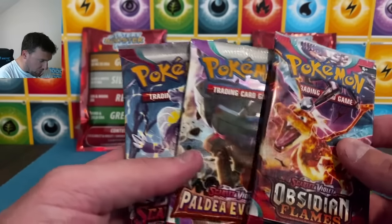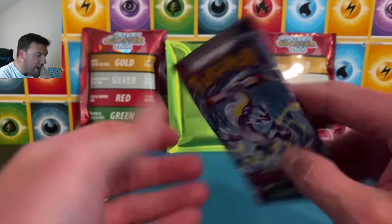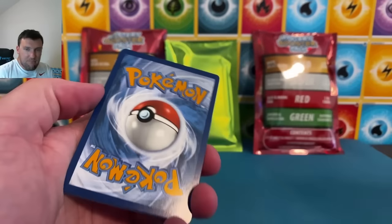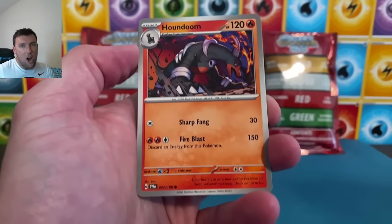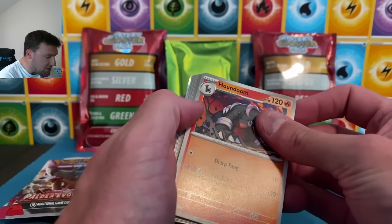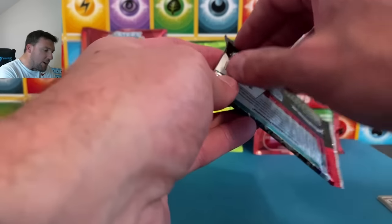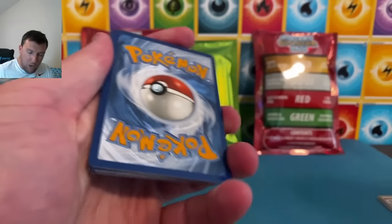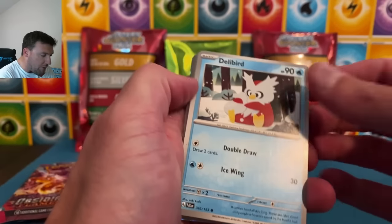So we're going to open Obsidian Flames, Pal Dea Evolved, and then Scarlet and Violet base. I'm not a fan of early Scarlet and Violet era — you can find these packs just about anywhere for three dollars. Scarlet and Violet base should not be in mystery packs anymore. It's like Darkness Ablaze — one and two dollar packs like Battle Styles that nobody really wants to open. For $50 when you have three Scarlet and Violet packs worth about $10 total, we gotta figure out a way to get something different in there.